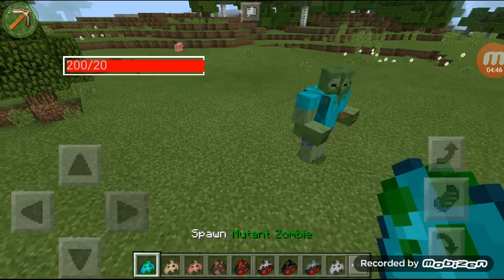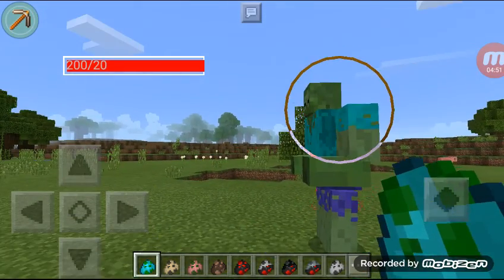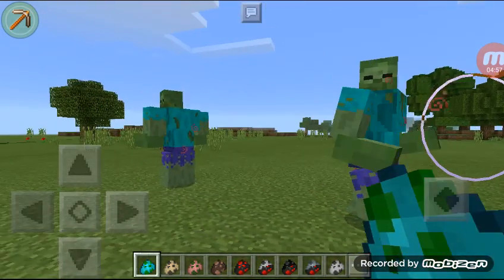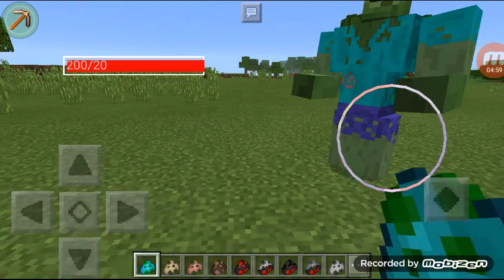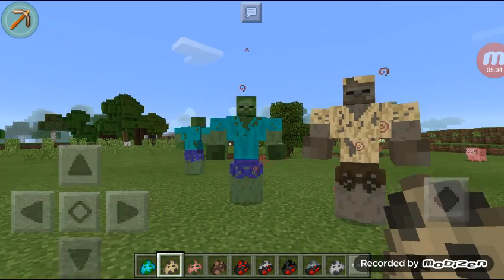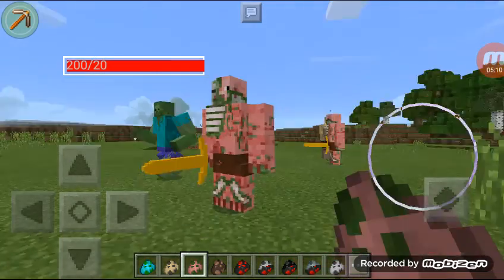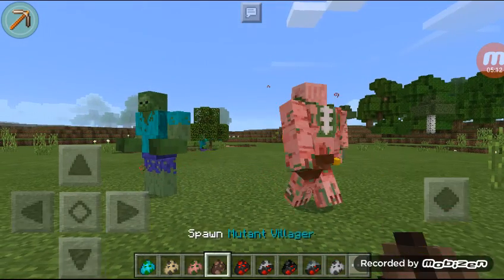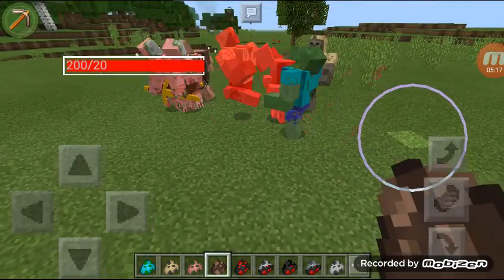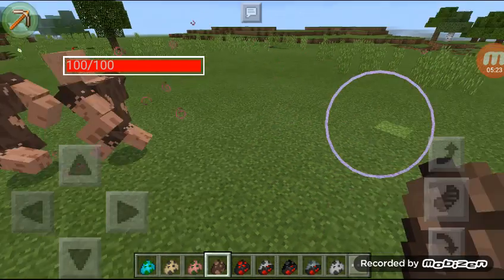Okay, so first we're gonna show mutant zombies — we already saw them, they're pretty cool. They're really cool, look at these people, not like the real one but still pretty original. Pretty cool husk — ooh, just like it, I think more powerful. Zombie pigmen — whoa, these guys are cool! Villagers — oh my god, they're attacking the villagers! That's crazy.